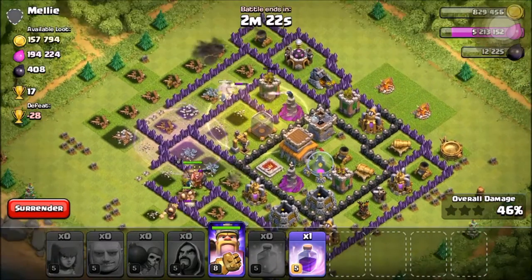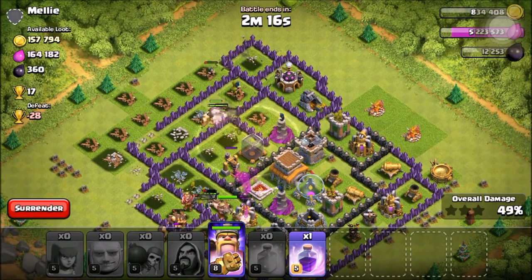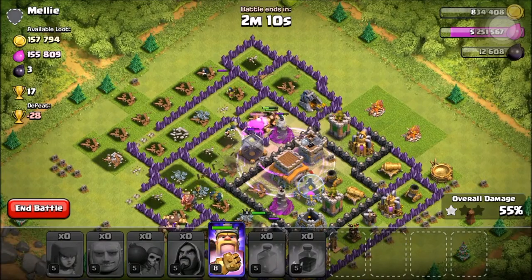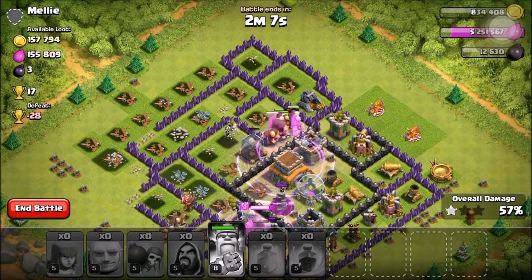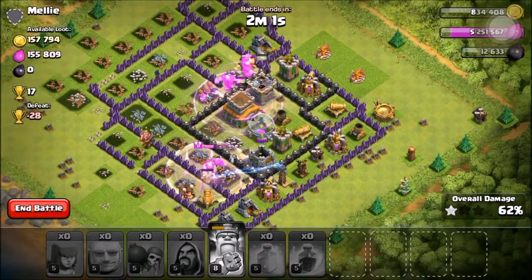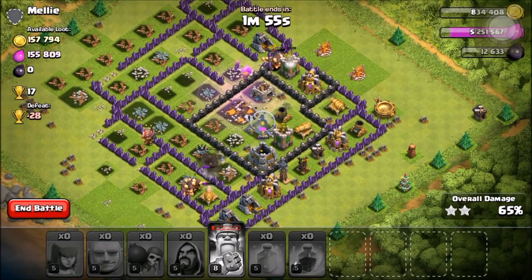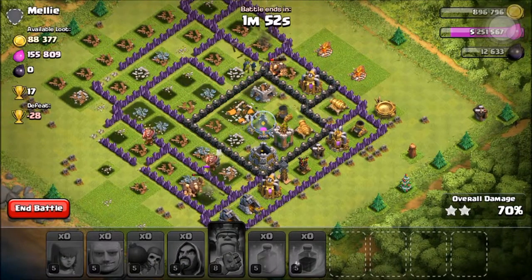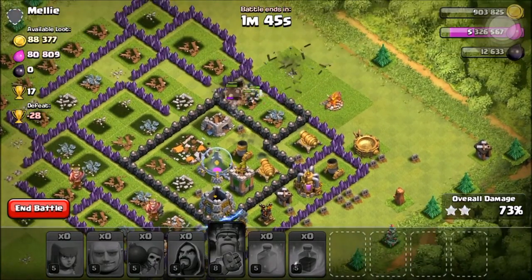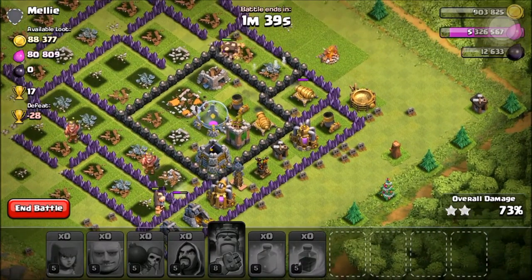That was a rushed spell, sorry about that. This is not going to be a three star but I think I can get the loot. I still have a rage spell and my barbarian king. The dark elixir is gone — we got it! Now go for the rest of the loot. Yes, let's get the collectors — I'm not going to get those on the bottom, but you know what, we did a good job.